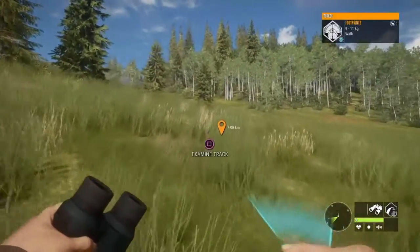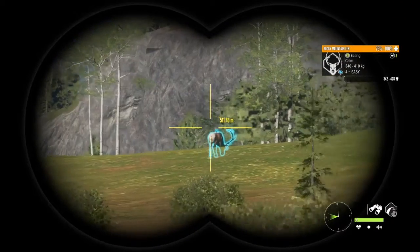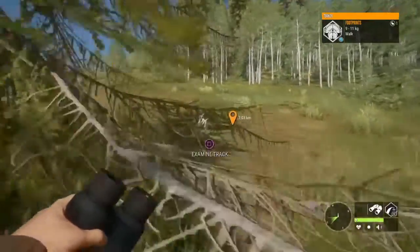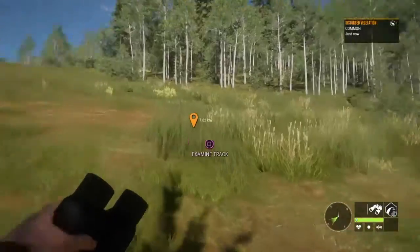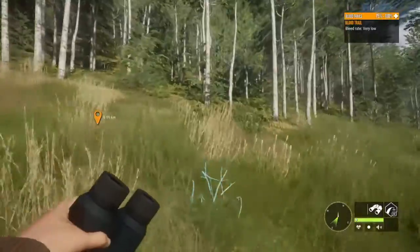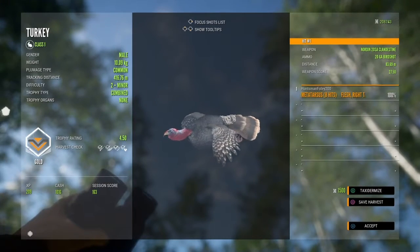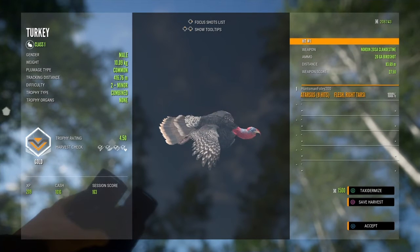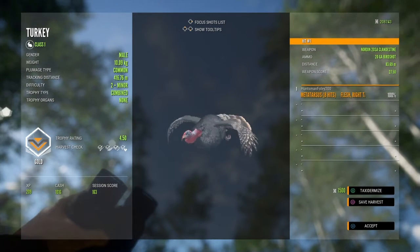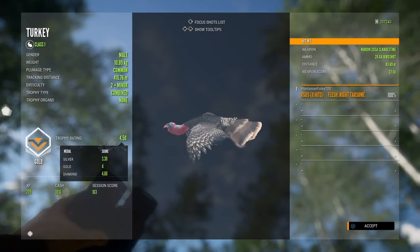With that much blood, I'm way confident. This ought to be our third tom. That's a big guy — breaking 10 kilograms. That is a nice turkey. It definitely wasn't a good shot, but 10.9 kg — we're going to have to mount this guy and take him back to the lodge. I do believe that is our three tom tags filled.